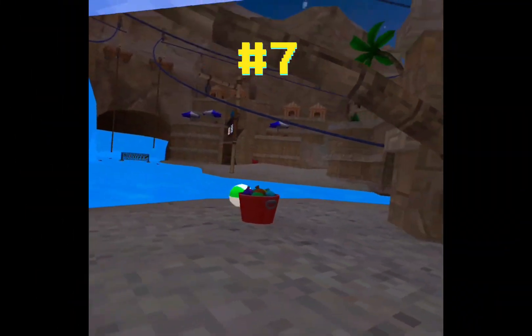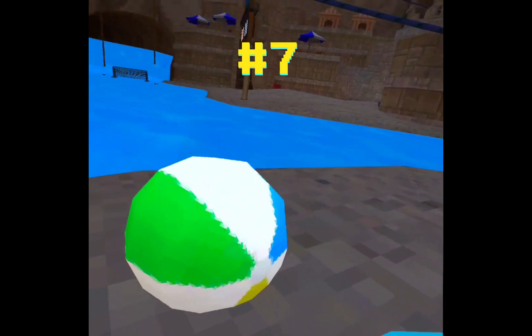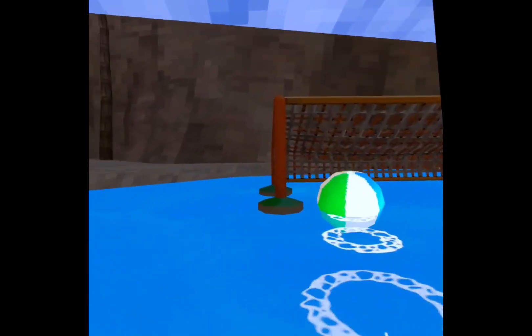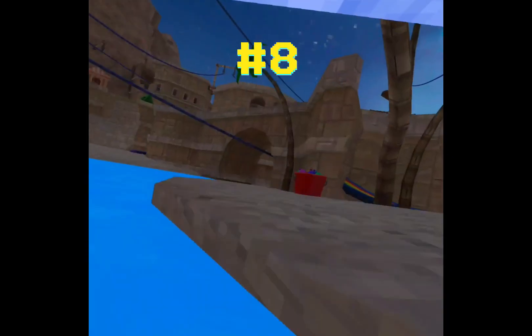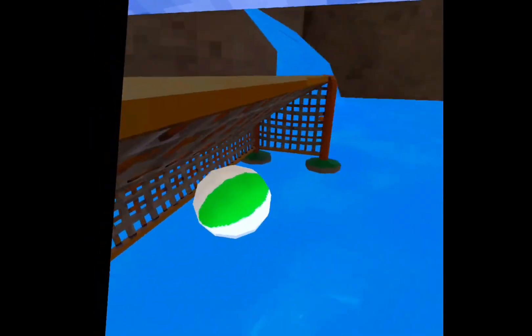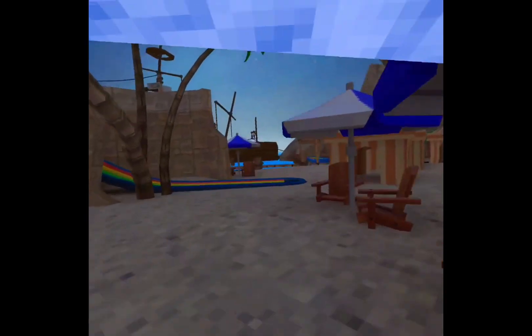Another thing you probably missed: in Beach Map, they added a soccer arena with a beach ball that you have to hit into the goals. If you make it, there's a scoreboard over there and it makes a noise when you score. It shows you your score and everything. I don't know if there's a limit — people are probably going to find that out in a couple of weeks.